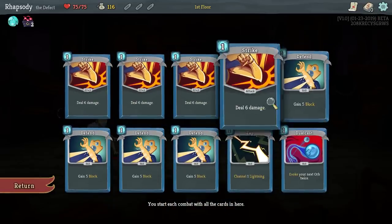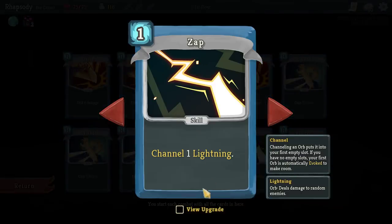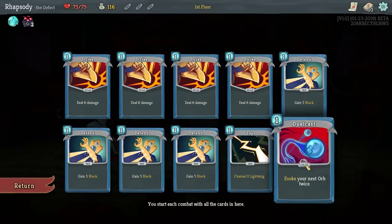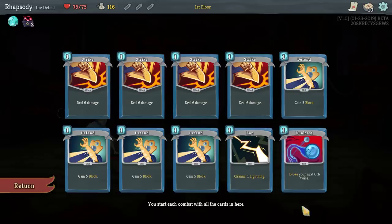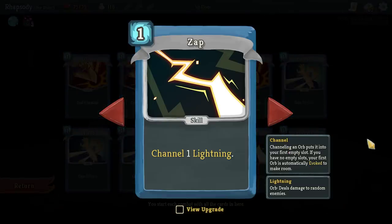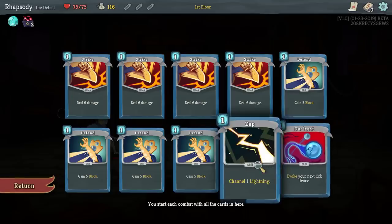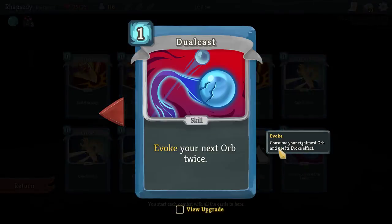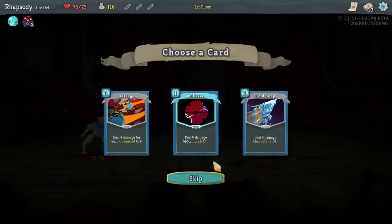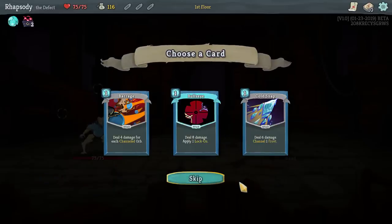The base deck for this character has four strikes, four defends, a single Zap — which channels lightning and upgrades to be zero cost — and Dual Cast, which evokes the rightmost orb and also upgrades to be zero cost. Channeling an orb puts it in your first empty slot; if you have no empty slots, your first orb is automatically evoked to make room. A lightning orb deals damage to random enemies at end of turn. Evoke consumes your rightmost orb for its more powerful evoke effect.